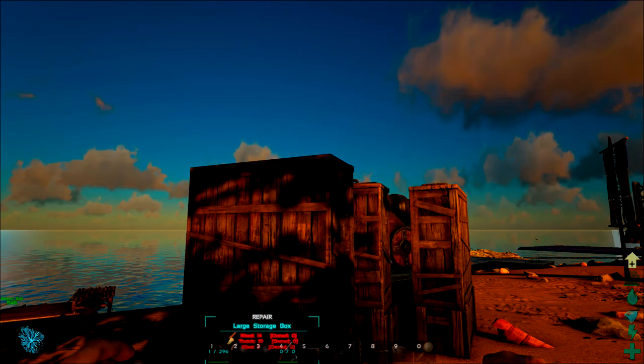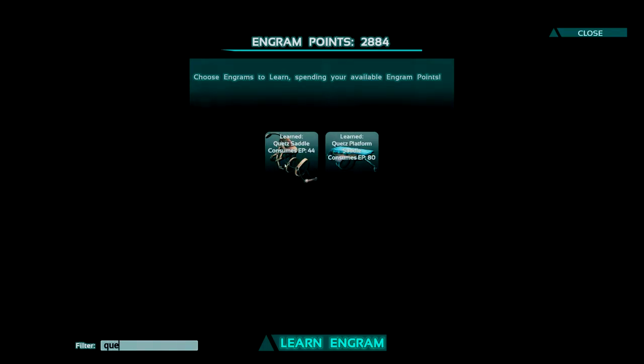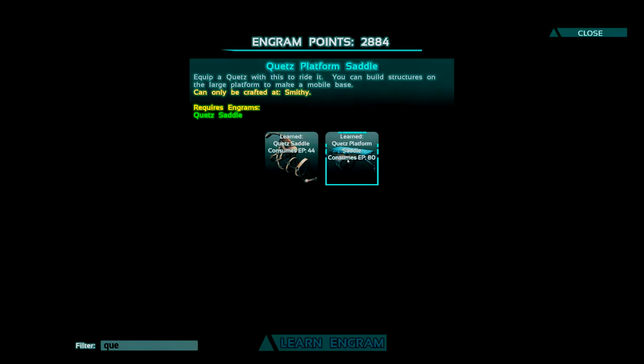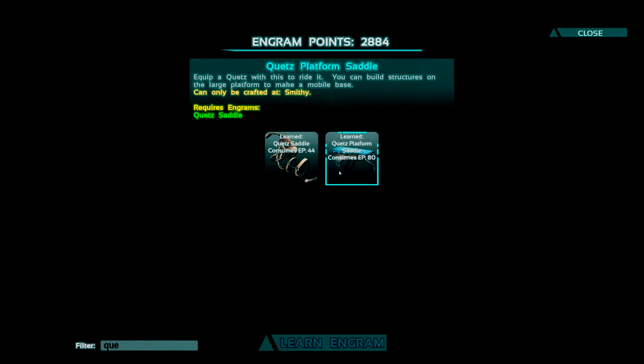There are a couple of dinosaurs that you can make platform saddles on. I'm going to concentrate on the Quetzal platform saddle — the big bird you see flying around ARK. Let's go into the engrams, filter by 'quets', and you have two different types of saddles: the basic saddle and the platform saddle. You need the basic saddle before you can get the platform saddle.